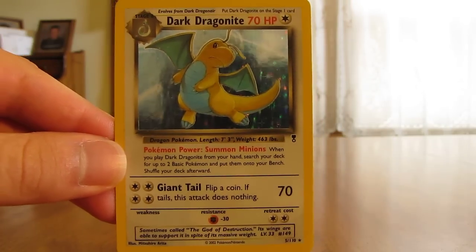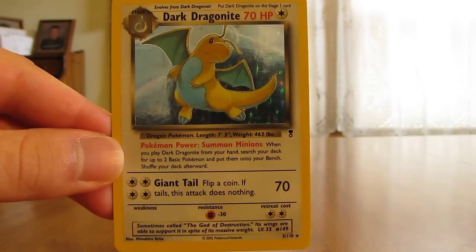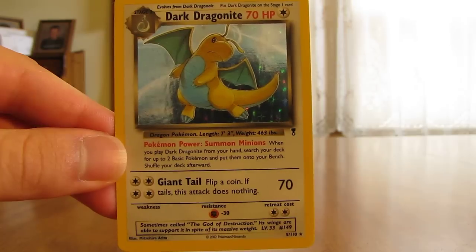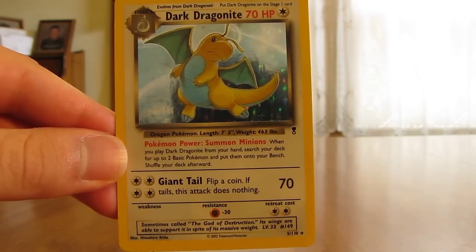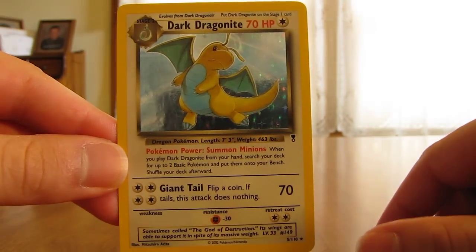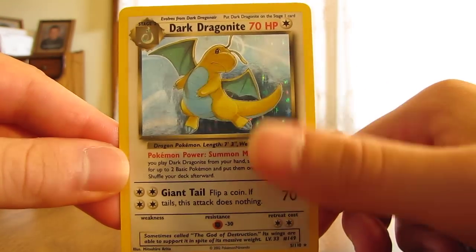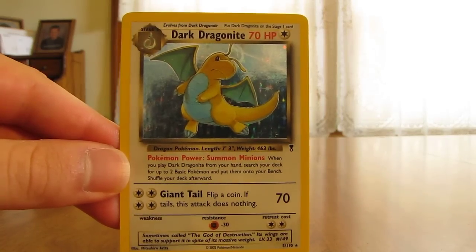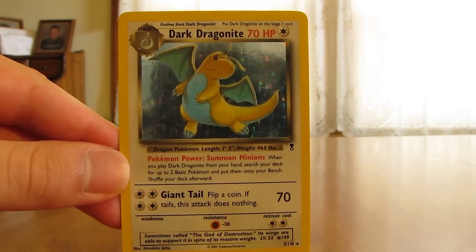This set is actually the first set to introduce Reverse Holo cards. The Reverse Holos in this set were included in every pack, and every card in the set was available in a Reverse Holo form. It was basically all silver all over the card, and if you watch the video I'll have linked in the description below, you'll be able to see that every pack you get has an all-silver looking card. That was the first set to introduce a Reverse Holo card, and it's stuck ever since.